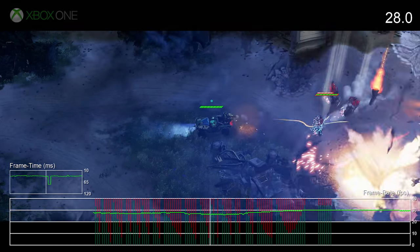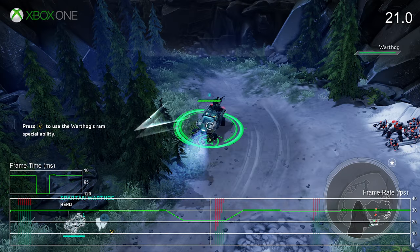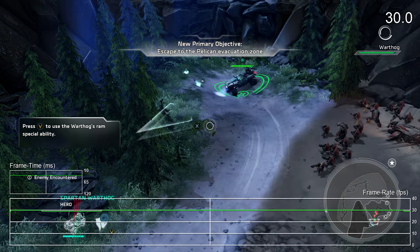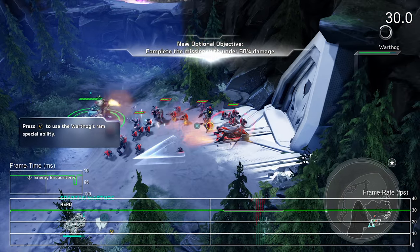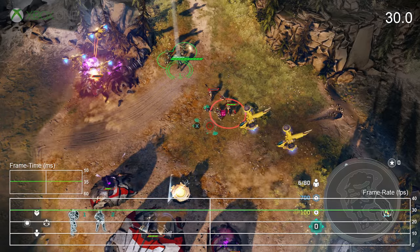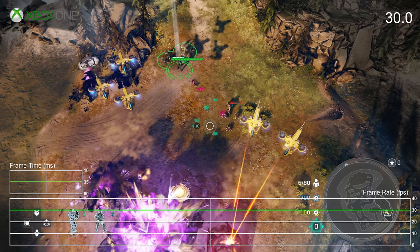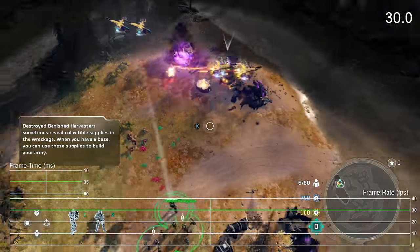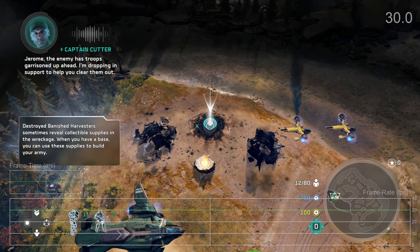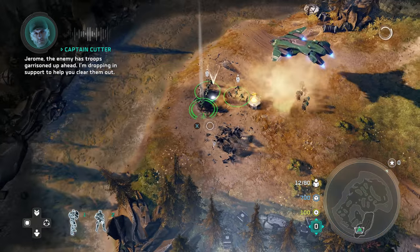In the campaign, frame rates tend to hover closer to the 30 FPS mark on the base Xbox One, delivering a smoother experience with less judder, though it's not perfect. One thing to bear in mind is that this small single-player portion isn't as demanding as the multiplayer, where dozens of troops, tons of particle effects, and lighting can literally litter the screen creating an exciting and often explosive experience — and that can lead to more significant frame rate drops. We'll have to wait and see how the One X handles those sequences when we get the final release.